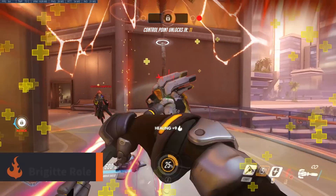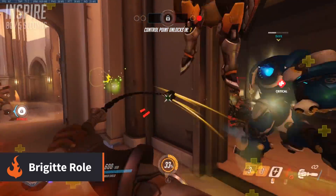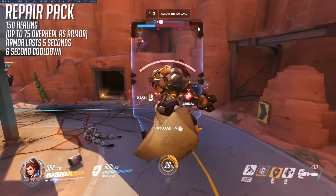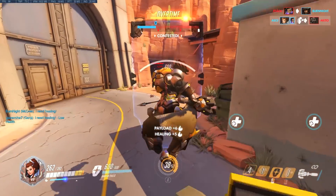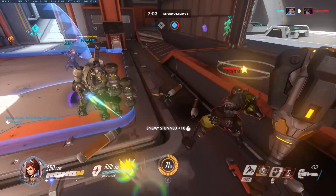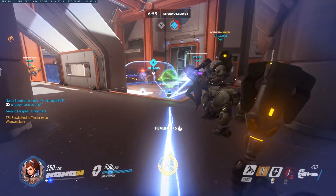Now let's take a look at the bigger picture. Brigitte has a few different roles on the team. Obviously she's a healer, but her healing per second through the Inspire passive is very low, and her Repair Pack — although amazing at burst healing — is on a six-second cooldown. So although she is a support, you can't consistently save your teammates through steady healing like a Mercy or Ana.